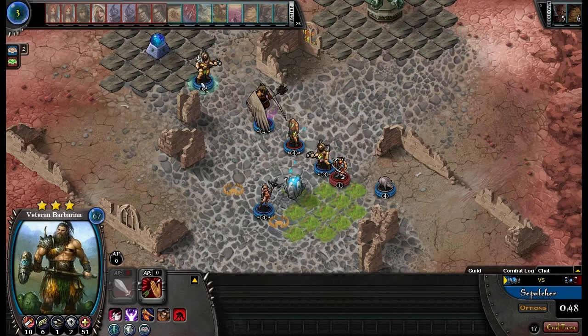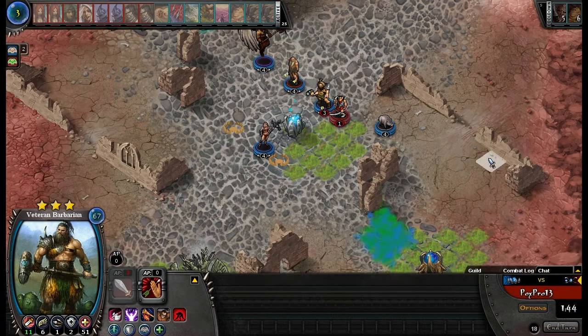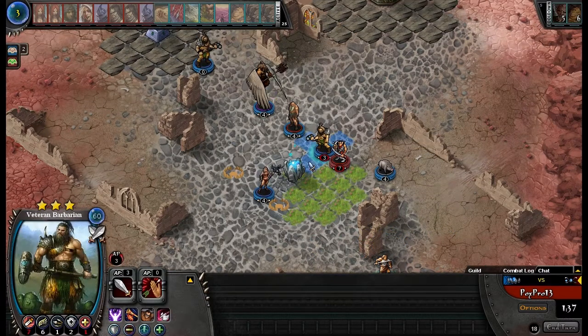I'm a Thunder Barbarian. That's the end of my turn. So that is my Font, and at this point it's pretty much a good game — there's not a whole lot you can do.